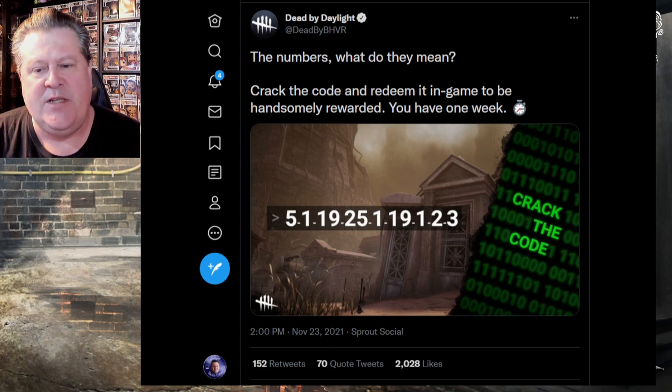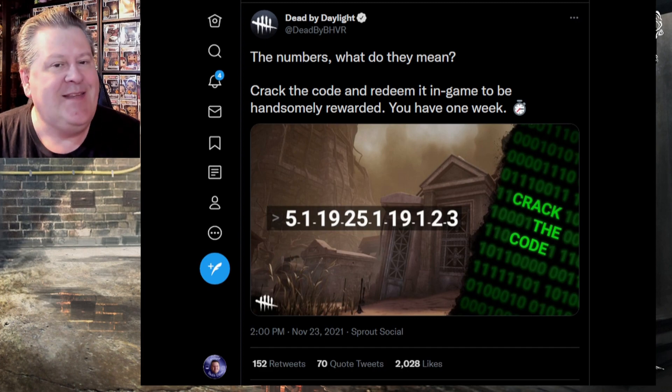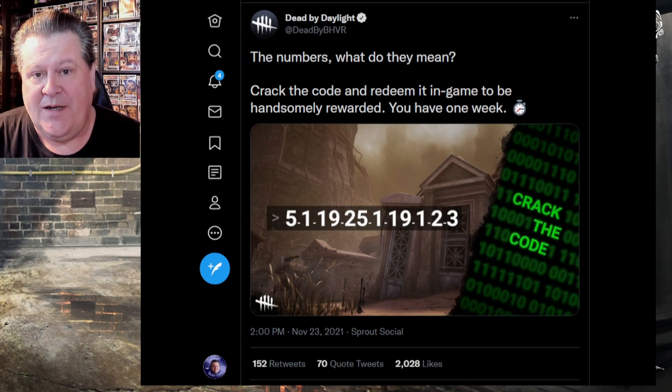No clues on the side in the green script like we had in the previous code. This honestly is a pretty simple one. It's just a standard straight alphabet swap. You take the numbers here and look up what position those numbers have in the alphabet — one would be A, etc. I'm going to give you a minute here to pause the video and you can figure it out for yourself if you want to.